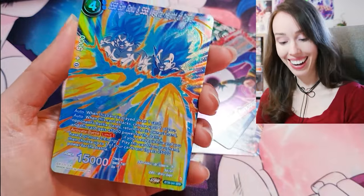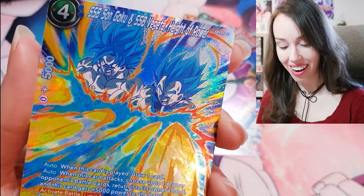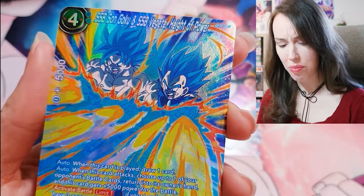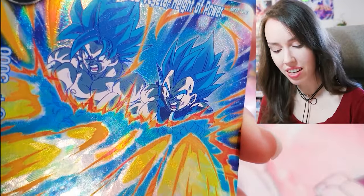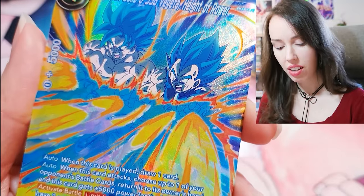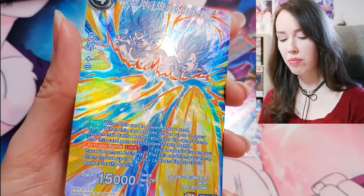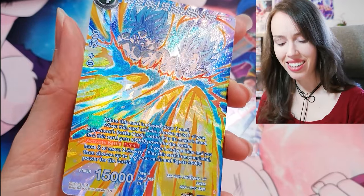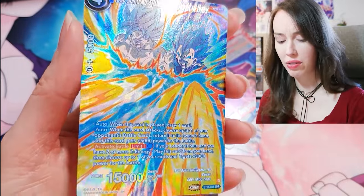Oh snap! Oh my goodness — SPR! SS Blue Son Goku and SS Blue Vegeta, Height of Power! Look at that texture — that is new, that's really pretty. But at the same time, where's the gold foiling? I am surprised there's no gold foiling for an SPR.